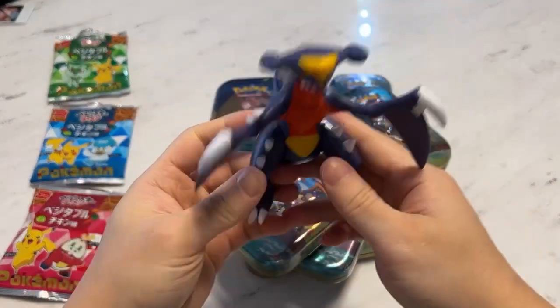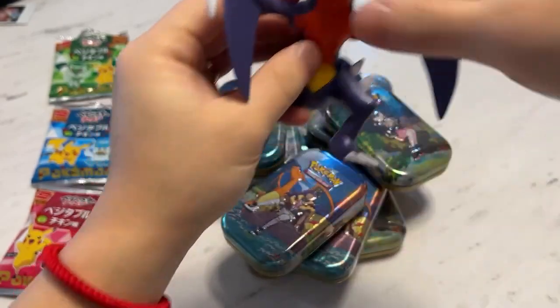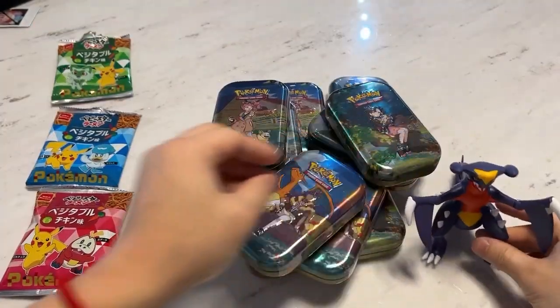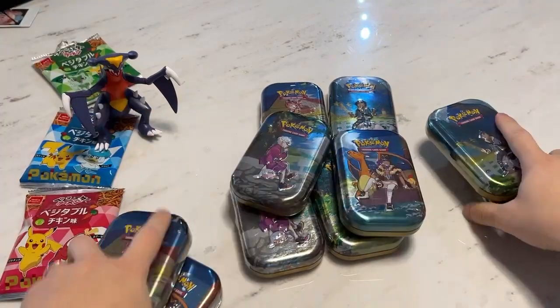I want Cynthia's Ambition so bad, so I bring Garchomp to bring her out. Garchomp will be our featured guest today. I'll put him right here. Just stand on the bag. Let's count: 2, 4, 6 — 6 plus 4 is 10.